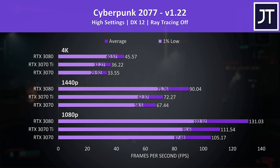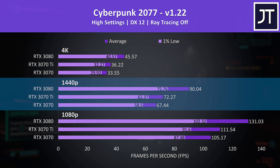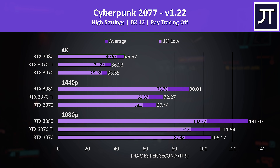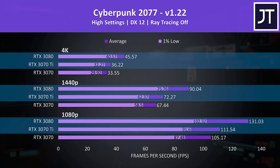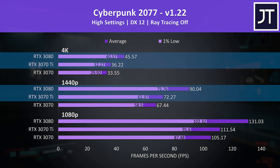Cyberpunk 2077 was tested in Little China with the street kid life path. I've got the 1080p results down the bottom, 1440p results in the middle, and 4K up the top. As expected, the 3080 is doing the best, and as suspected based on specs, the performance gap appears bigger between it and the 3070 Ti compared to between the 3070 and 3070 Ti. Even the 1% lows from the 3080 are ahead of the average FPS of the 3070 Ti at 1440p and 4K resolutions.